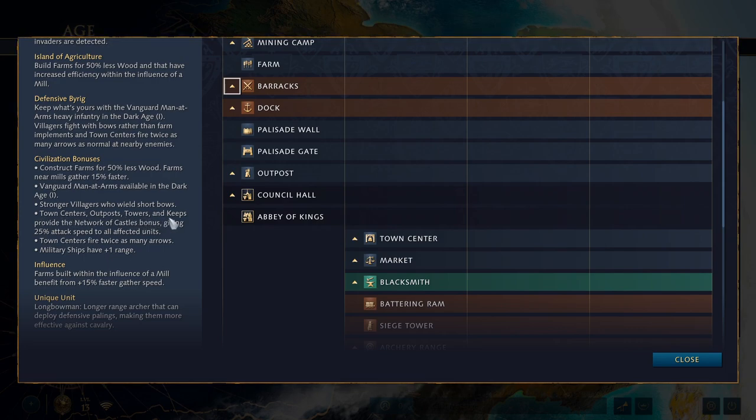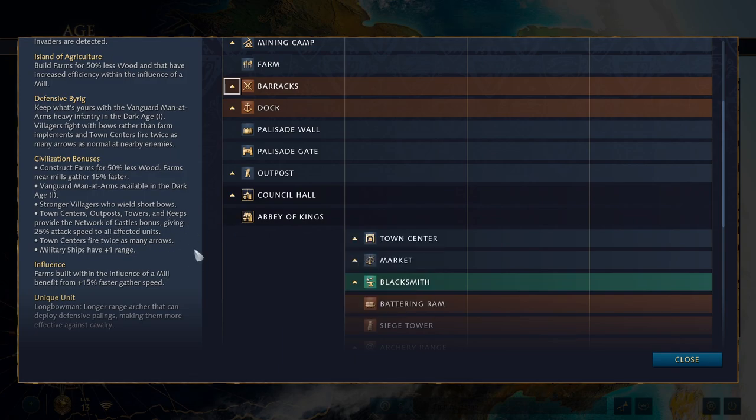Next, we have town centers, outposts, towers, and keeps that provide the Network of Castles bonus, giving 25% attack speed to all affected units. It's a big circle with a little campfire indicator showing which building is granting the bonus. All units in that area are going to be attacking 25% faster, which is pretty strong, especially with archers being able to hold down a position — whether you're defending an enemy attack or pushing with a forward keep. In AoE4, keeps are castles, just so AoE2 players know.